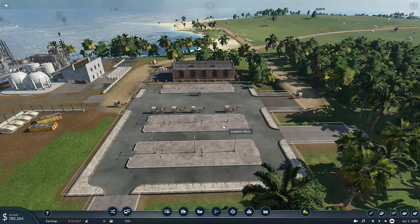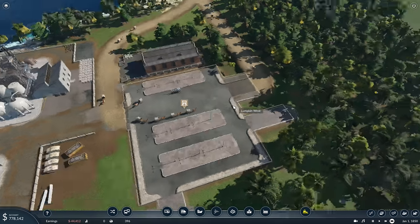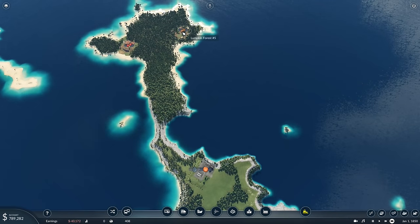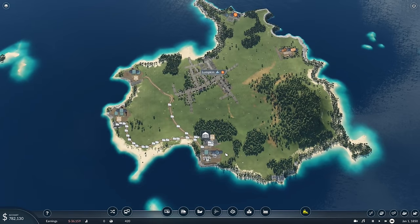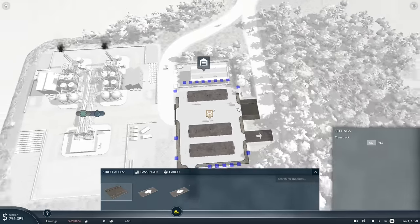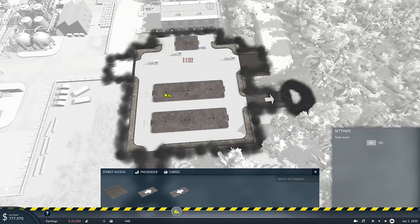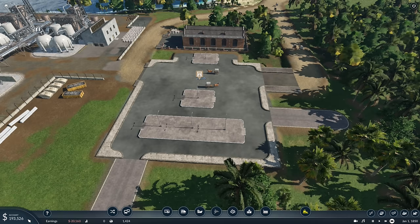Thinking about it, the wood's over here and the sawmill's here, so we're just going to ship from here — that makes a lot more sense. It actually makes sense to destroy some of these terminals because all we're doing is dropping off. That could save us a bit of money. It's going to be a close one — can we break even before we go into debt? The earnings are creeping up very slowly but the money is still going down. In a minute or two, this might go to break even, maybe even some profit.